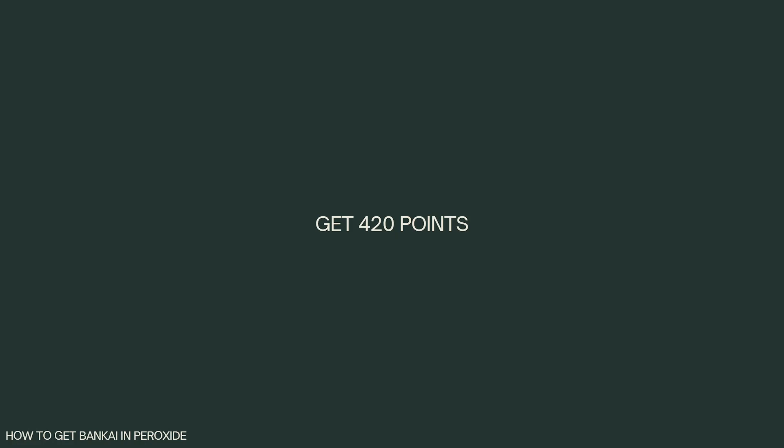We recommend playing Time Kits because you can obtain the necessary amount of points after six successful rounds. Once you've completed everything in the previous steps, just press the N button on your keyboard to begin speaking with your inner spirit as well as triggering the Bankai boss battle.